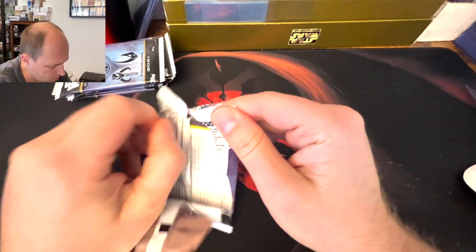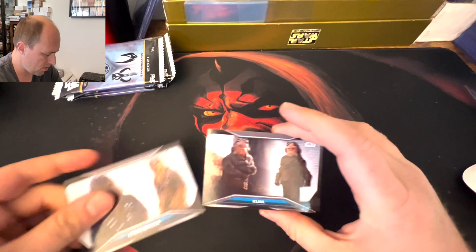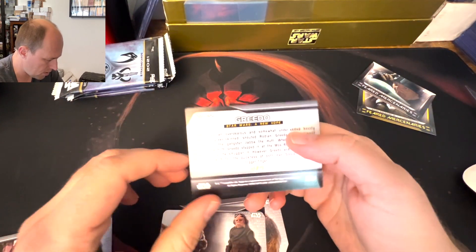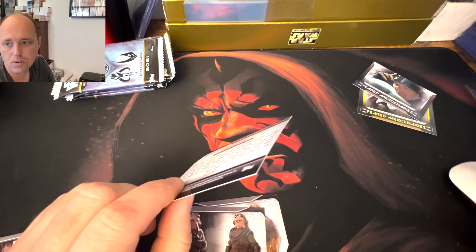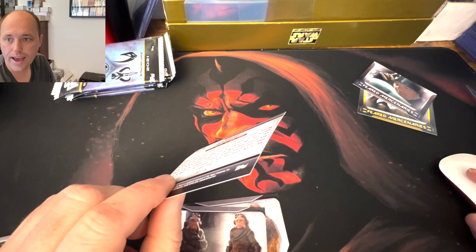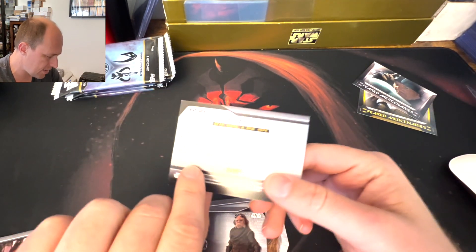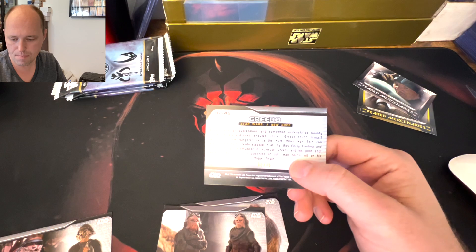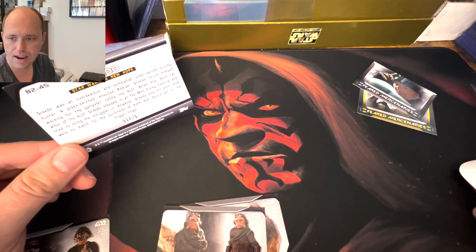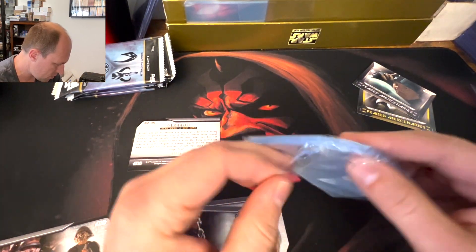You probably get two numbered cards in hand — you never know though. Oh, here we go! First numbered card and it's a Cad Bane card, B245 purple. I think we — oh, we don't have that one! That's the last Greedo one we're missing. Excellent!